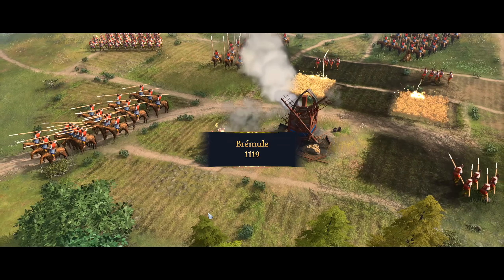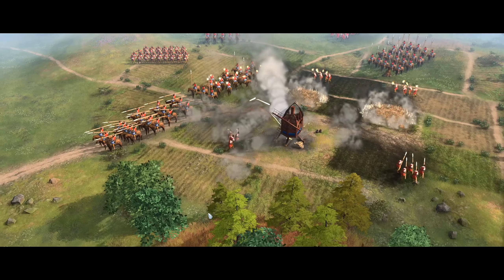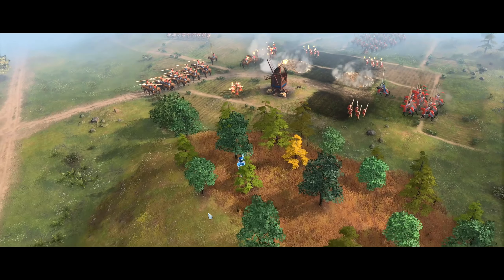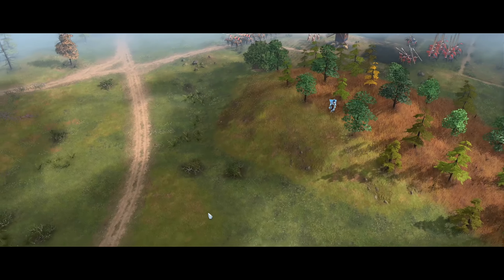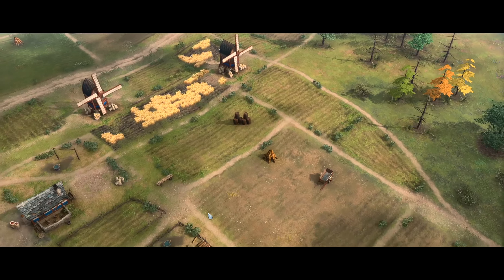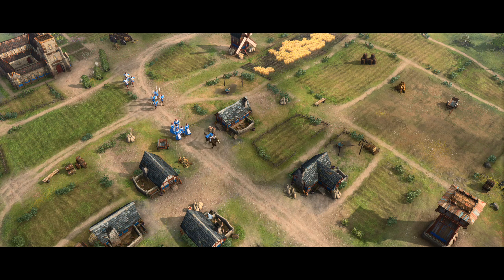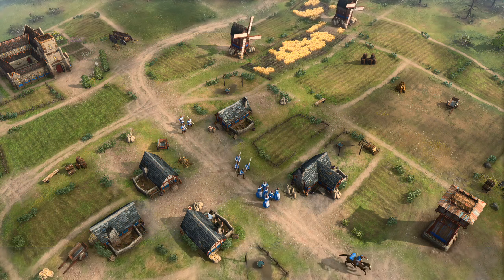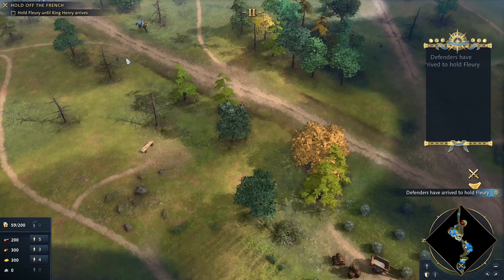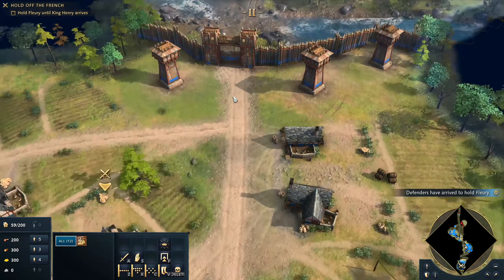In the disputed countryside between Normandy and France, a smouldering farmstead gave away the beginnings of a French invasion. At the head of the vast army stood King Louis of France himself. An English scout hastily rode to inform King Henry of England, who was still en route to defend his borders. Hearing of the threat, villagers and guards fled their English-held towns and retreated to the stronghold of Fleury. The English forces in Normandy had been commanded to hold the town of Fleury and await King Henry's arrival.